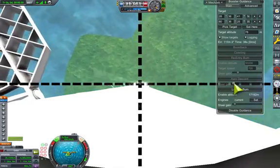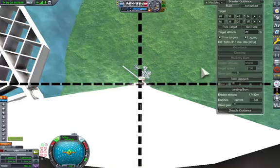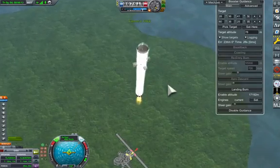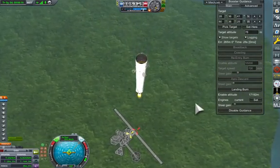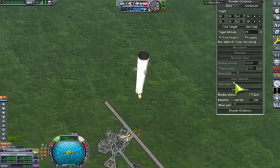The target has drifted away — we need a bit of tweaking of the gain there to bring it back, but it's not too far off. We've enabled the landing engine at quite a high altitude. I think it's going to work.